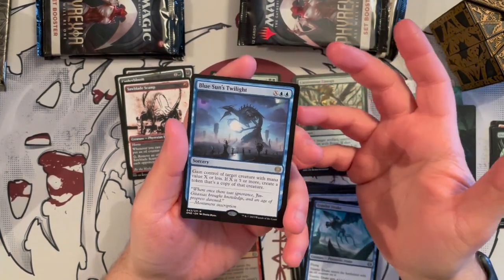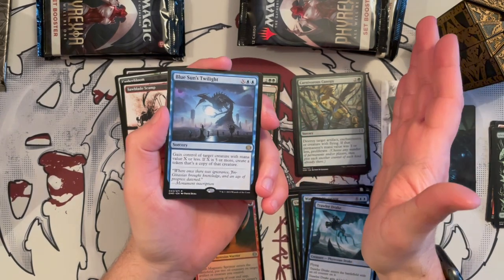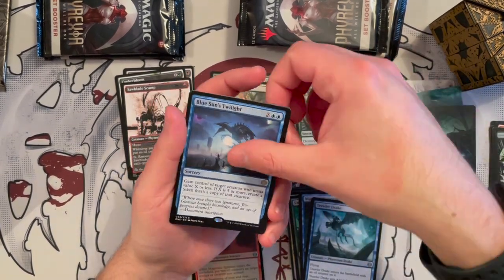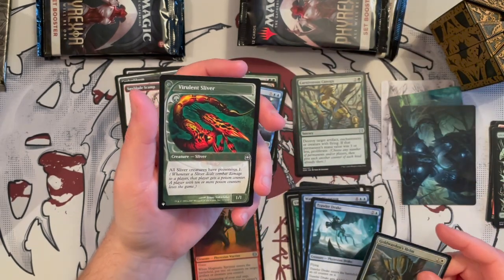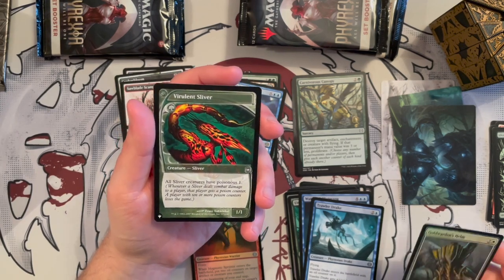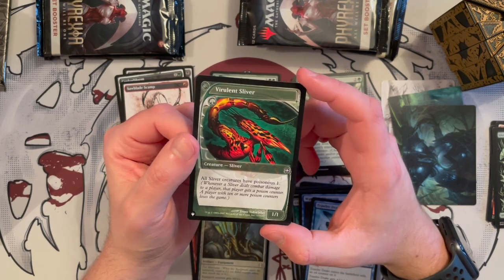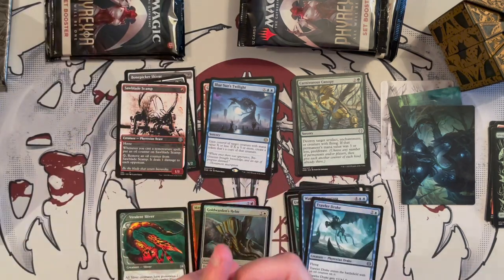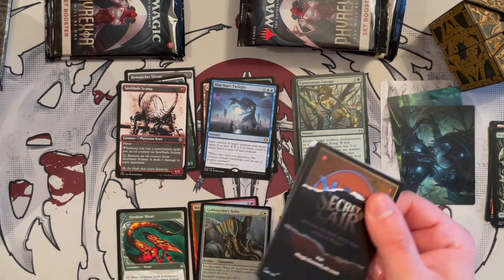Blue Sun's Twilight — fairly good; out of all the twilights it's a really good one. Personally I'd rank black first then this then white, though some prefer this over the black one since the black is instant speed. Our foil is the Golden one — oh wow, it's a sliver! All slivers you control have Poisonous 1, meaning whenever one deals damage to a player they get a poison counter. That's a list card and really cool!